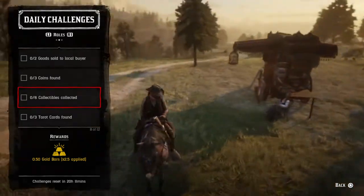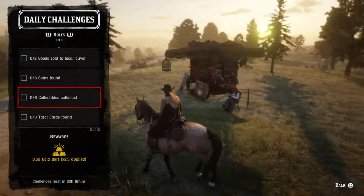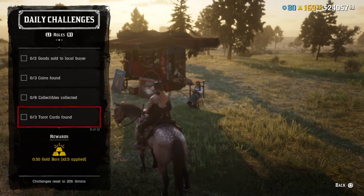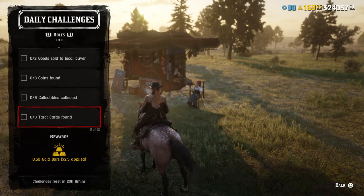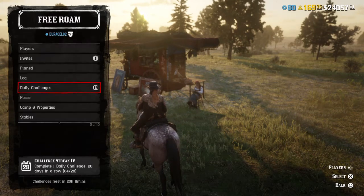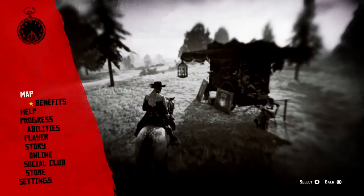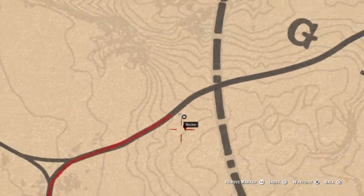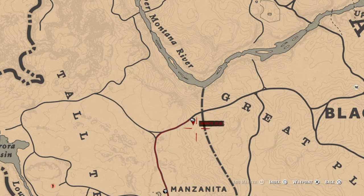If you do find the three coins and the three tarot cards, then essentially you've got six collectible items collected right there. With that being the case, you can kind of knock out three birds with two stones, so that's not a bad idea. And now you know where she is — if you're not a hundred percent sure, that's why I'm here. She's in the Great Plains.